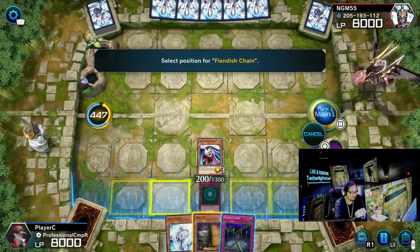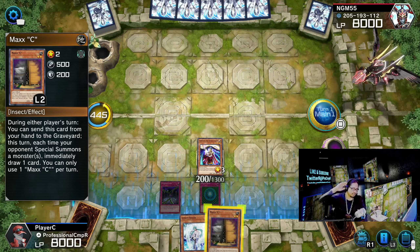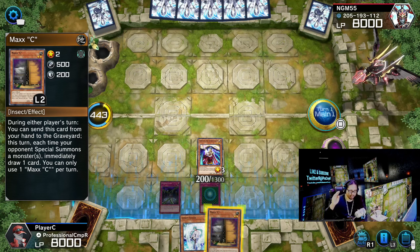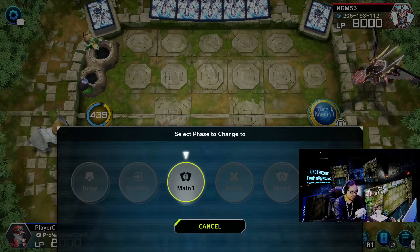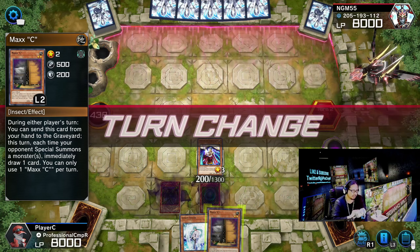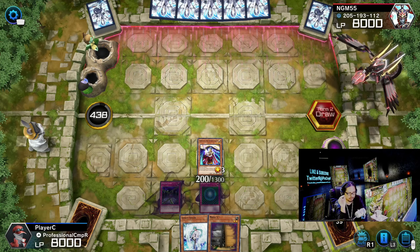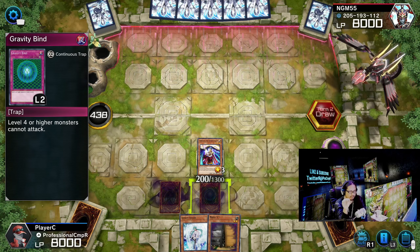Gravity Bind. Okay, so this is the game plan: he's not gonna special summon any monster, because Jogging prevents him from doing that. But he's gonna try to summon small, inky-dinky monsters with low attack power — or level four. But if he summons a powerful monster, I'm gonna activate my Gravity Bind.